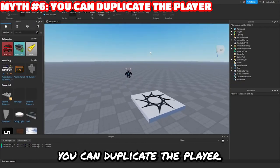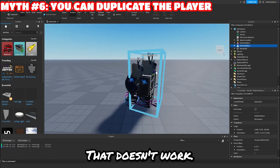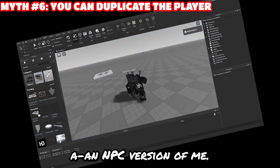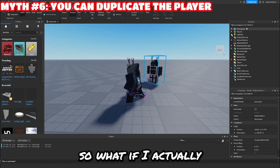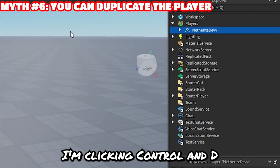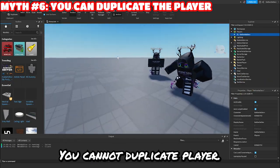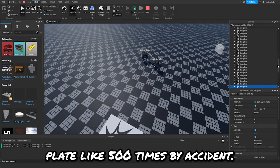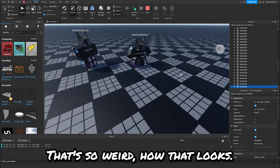Myth number six is: you can duplicate the player. I'm going to start by duplicating the character. Well, that doesn't work — it just creates an NPC version of me. All right, so what if I actually duplicate the player itself? You can't. I'm clicking Control+D and it does not work. Myth busted — you cannot duplicate the player. Oh, I just duplicated the base plate like 500 times by accident. That's so weird how that looks.